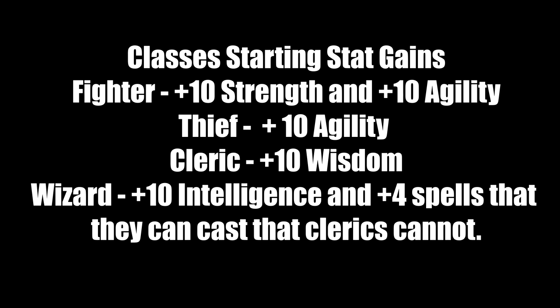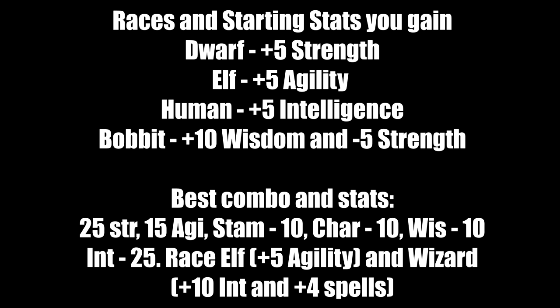Here are the class stat bonuses: Fighters gain +10 strength and +10 agility. Thieves only gain +10 agility. Clerics gain +10 wisdom, which is really useful for casting spells early and cheaply. Wizards gain +10 intelligence and also gain four additional spells that clerics cannot cast.